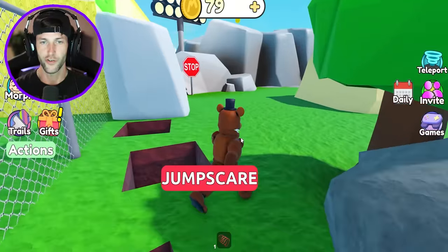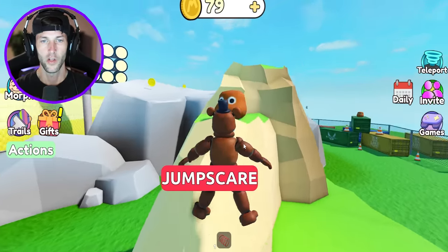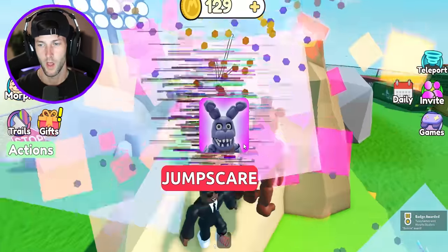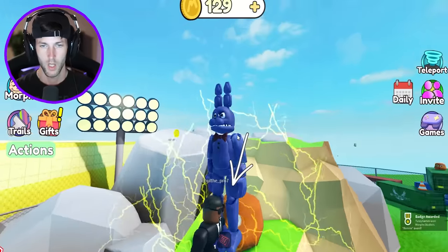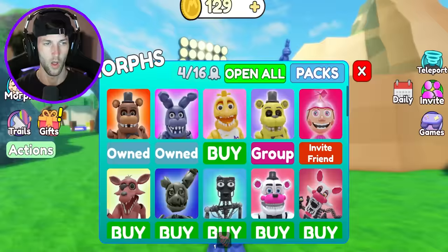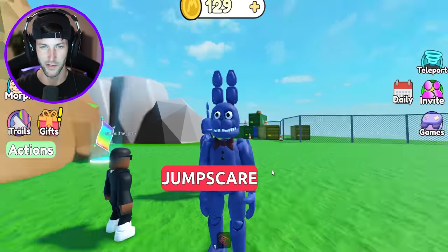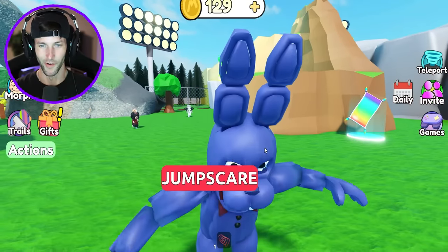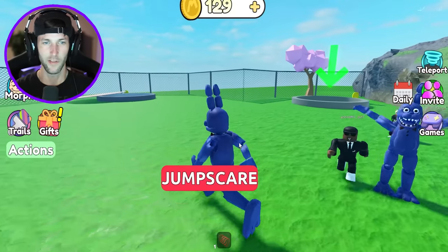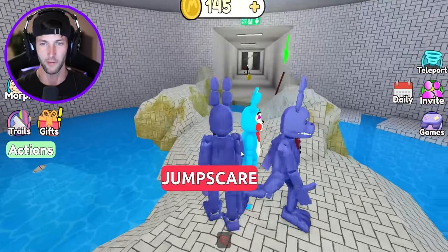Let's take Freddy Fazbear and travel through this crazy map. Is that another morph right up here, just sitting up on this rock? We got Bonnie! What's up, Bonnie? Are you actually gonna move if I try to do your jump scare or are you just gonna stand still? There we go — we have some kind of animation here with the jump scare. I wonder if they all have the same noise, because a lot of times in these morph games they just keep the same jump scare noise, but it makes sense if it's just from FNAF 1.